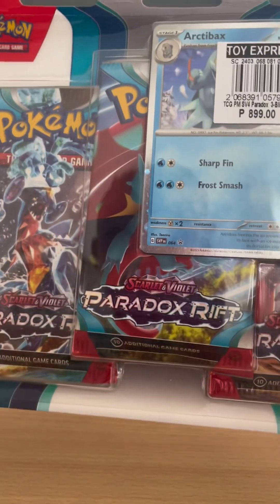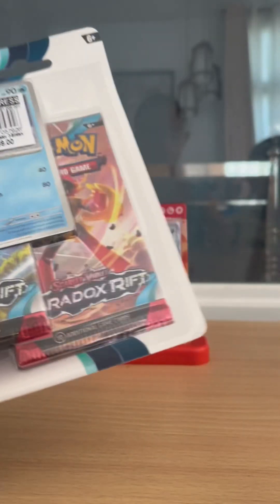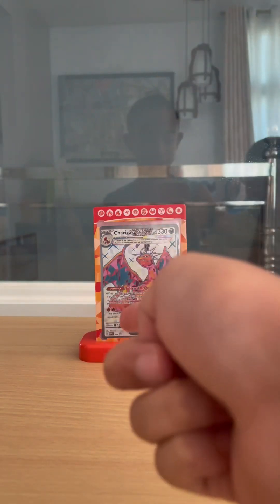Hello, BGTV here, and today we're going to be opening this three-pack blister with this bravo. Let's go. And we're here with my cousin Reese. Wave at the camera, Reese.